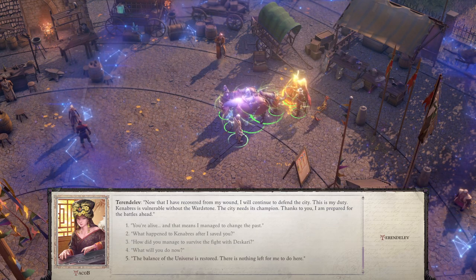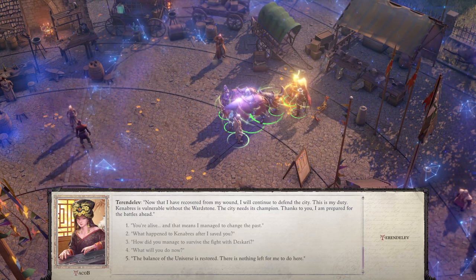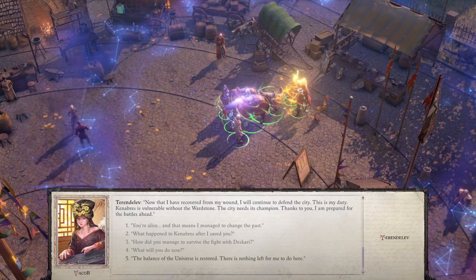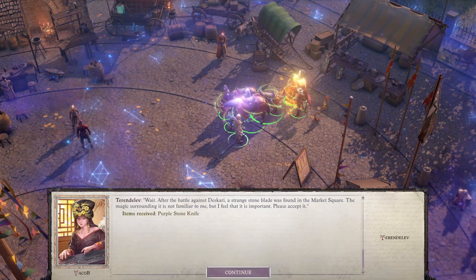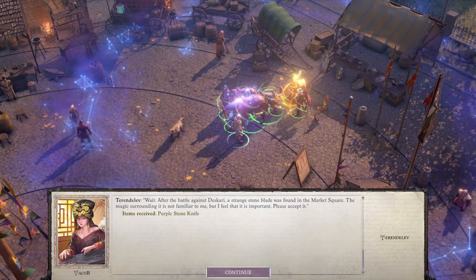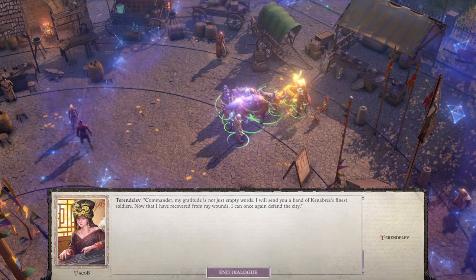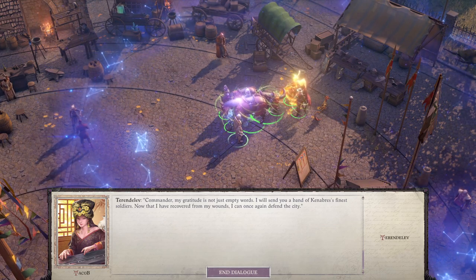'What will you do now?' 'Now that I have recovered, I will continue to defend the city. Canaveras is vulnerable without the Wardstone. The city needs its champion. Thanks to you, I am prepared for the battles ahead. The balance of the universe is restored.' After the battle, a strange stone blade was found in the Market Square - she gives it to us. 'Commander, my gratitude is not just empty words. I will send you a band of Canaveras' finest soldiers.'